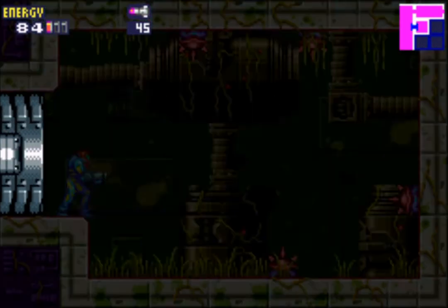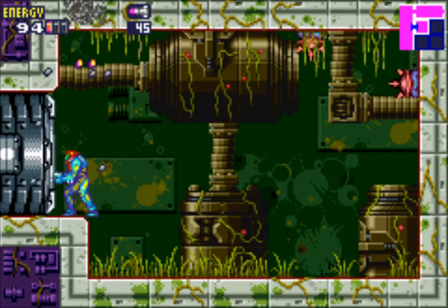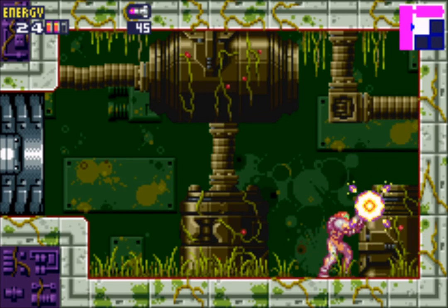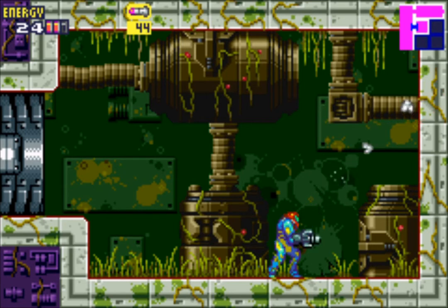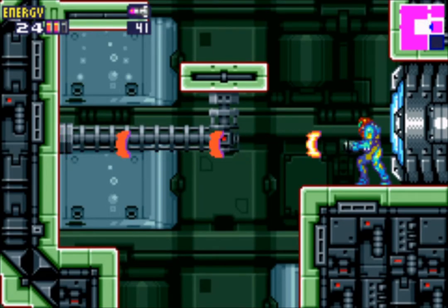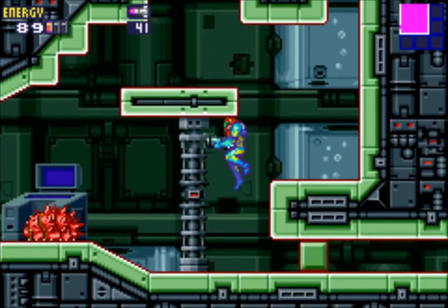Let's check out this blue door. We have these slime hedgehog hybrids, whatever these things are, but they are super easy to deal with. I think there was something in this room — maybe I can't get it now. I'll remember this place for later. Some of the trickiest blocks to uncover are actually the missile blocks, simply because you never think to use missiles on them — you're usually saving missiles for enemies.